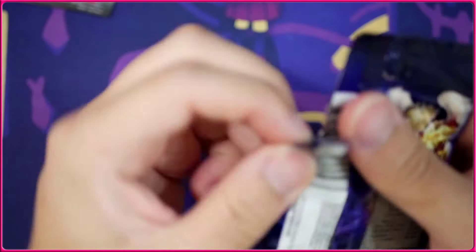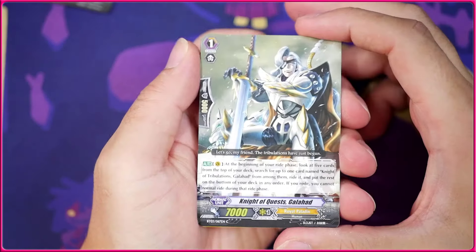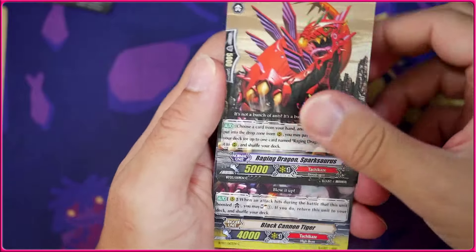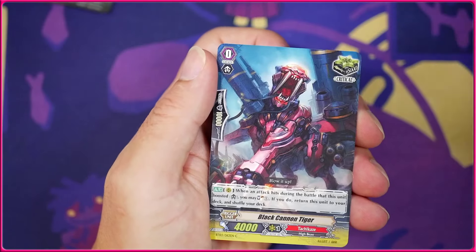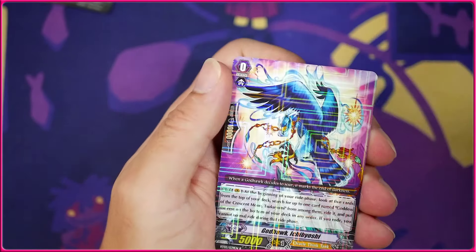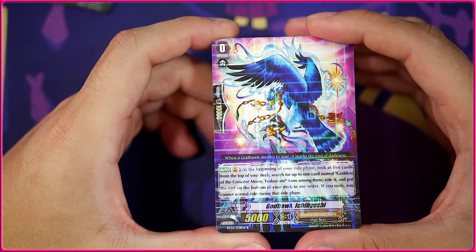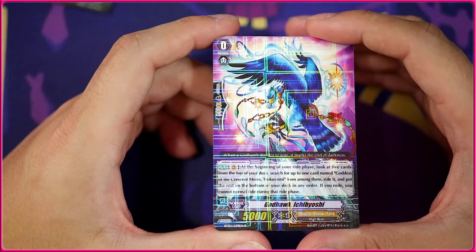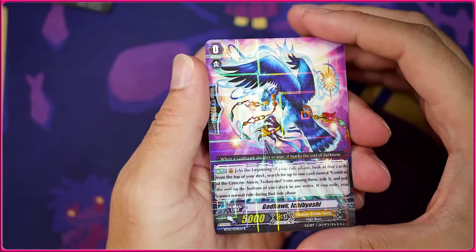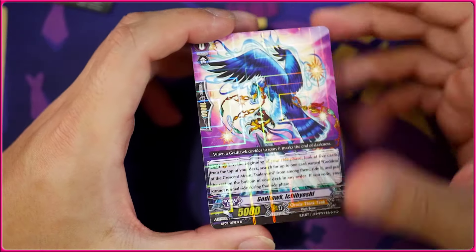Second to last pack — hopefully we can get one more big hit. We did not get an SP, which sucks. We did not get my favorite card either, which sucks even harder. We're going to get Galahad, Sparksaurus, Black Cannon Tiger, Cannonball, and — oh okay cool — we got the Godhawk Ichibyoshi, which is the grade 0 for Tsukuyumi. It just says at the beginning of your ride phase, look at the top five, ride the grade 1 Crescent Moon, and put the rest on the bottom in any order.